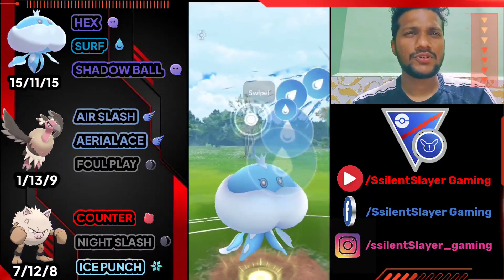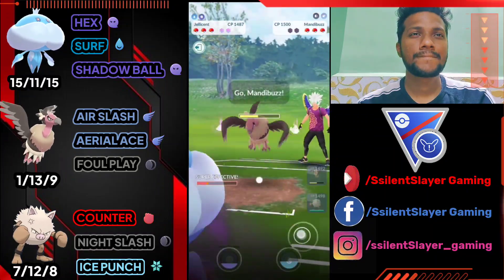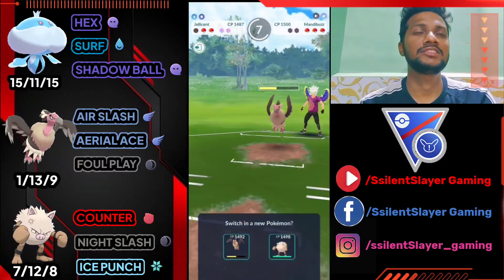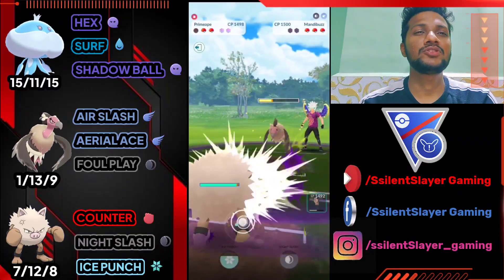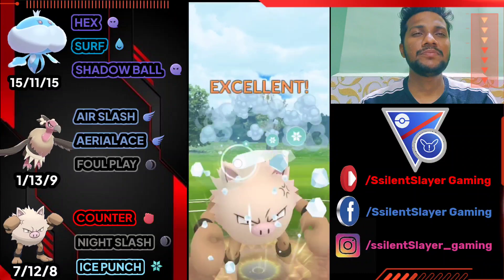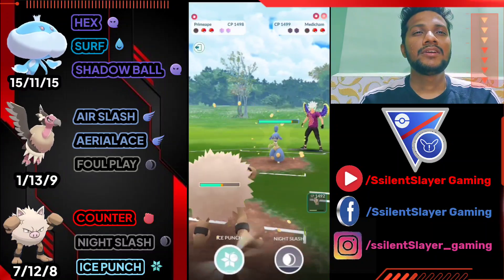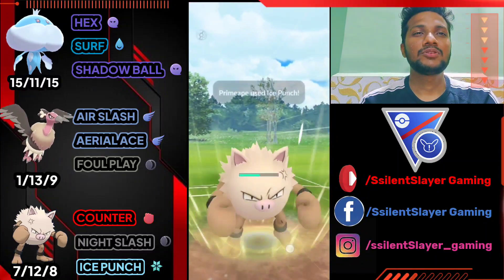Not going to use any shield in this match. Let's go for another Surf. He uses a shield and brings in his Mandibuzz. I told you — I'm not using any shield. Let's bring out Primeape. He's got Snarl Mandibuzz too. Let's go for Ice Punch to knock it out — GG against Mandibuzz. We've still got both our shields! Let's go for Ice Punch again.